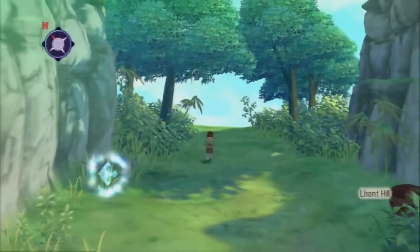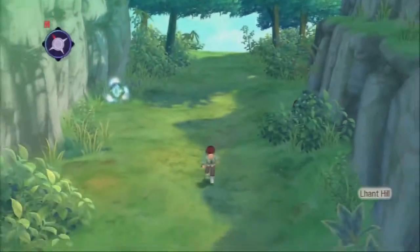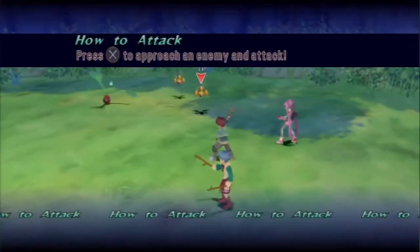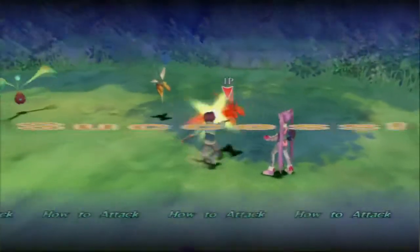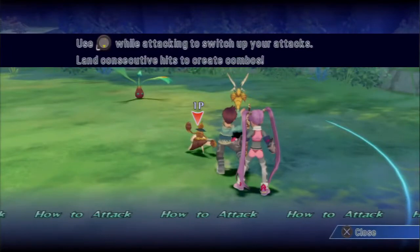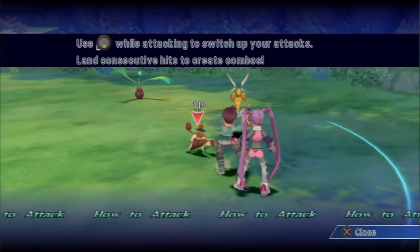I guess we're going back to the town. I don't know what the name of the town is. I accidentally ran into this — press X to approach an enemy and attack. Use L while attacking to switch up your attacks. You make combos by moving L.